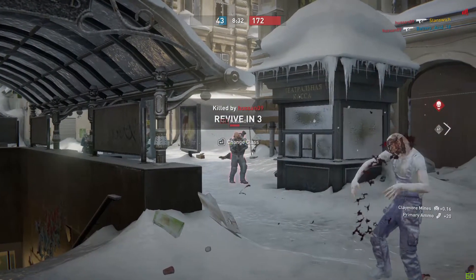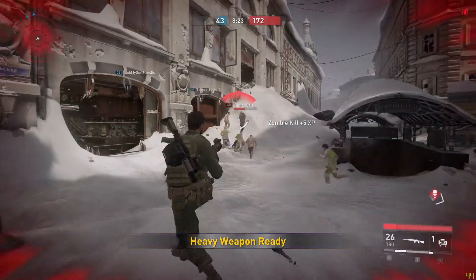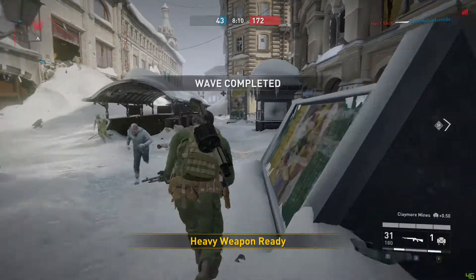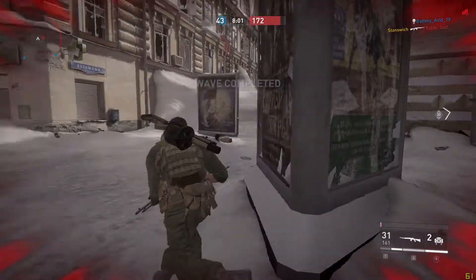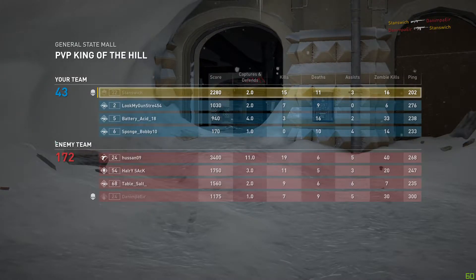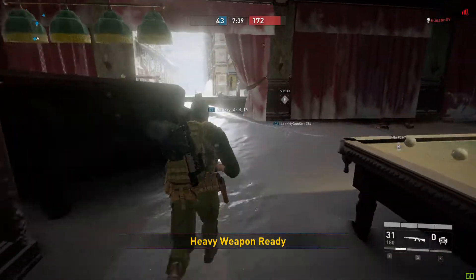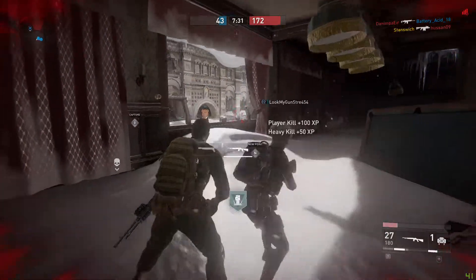I didn't have my grenade launcher — I swear I had my grenade launcher when I pressed 3. I got my grenade launcher now. Thank god. Why do I have useless teammates all the time? And then it spawns me in the middle of all these enemies. Eat the grenade launchers, buddy.